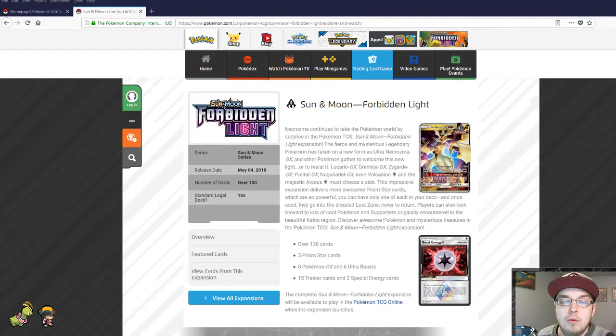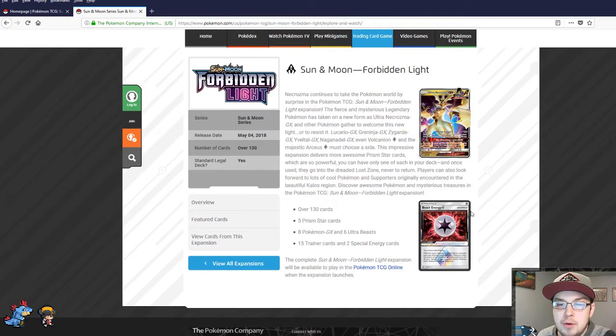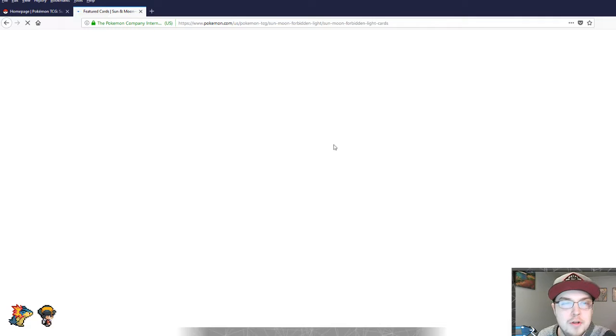So here we are — Forbidden Light, Sun and Moon. Over 130 cards, five prism star cards, eight Pokémon GX, six ultra beasts, 15 trainer cards, two special energies. Pretty standard, pretty normal for the size of a set — it isn't a small or weird one-off set. We see the poster child for this whole set, Ultra Necrozma. We also have arguably a pretty cool card here — Beast Energy. We'll get a little closer to that when we get into the featured cards.